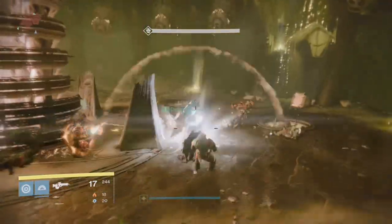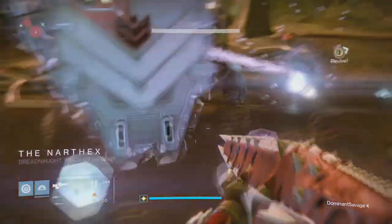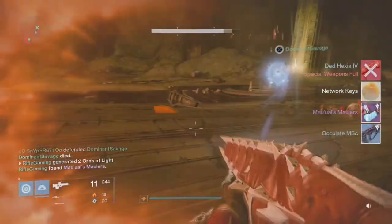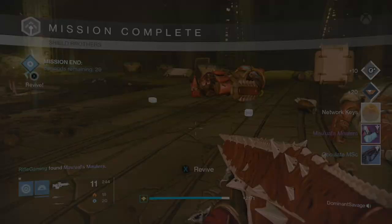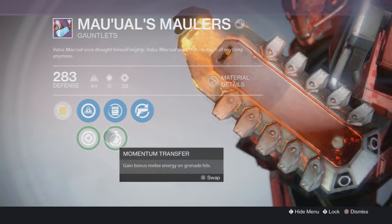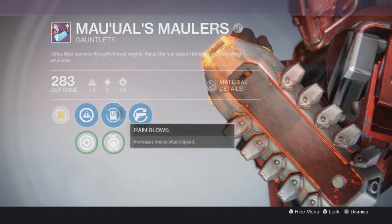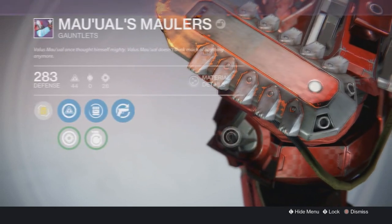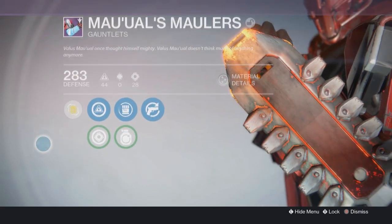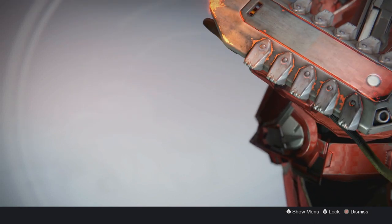These gauntlets can come with random perks on them, but they're not completely random, let's just say that much. Such as for the perks that we have — Increased Intellect and whatnot — those can be rearranged to increase discipline and increase strength. And also for the next perk, as you guys can see I got Rain Blows and Momentum Transfer. There are also two more perks you can get: Paramuscle Armature, which increases the grenade throw distance, and Impact Induction, which means causing damage with a melee reduces your grenade cooldown — so it's a pretty good combination to have.